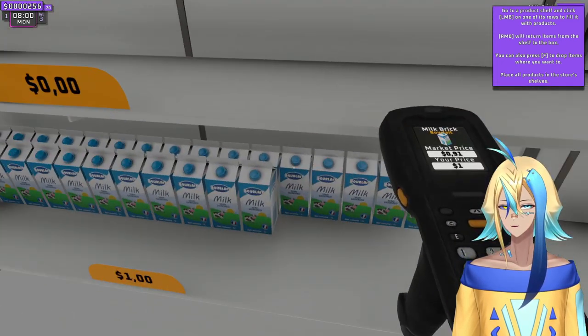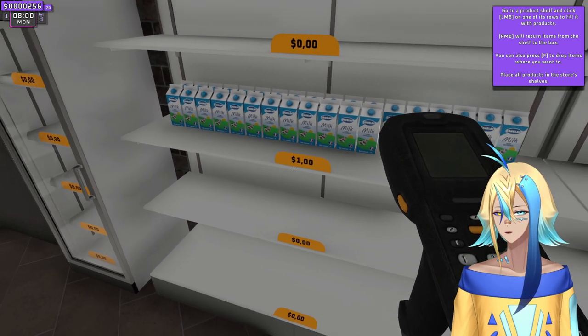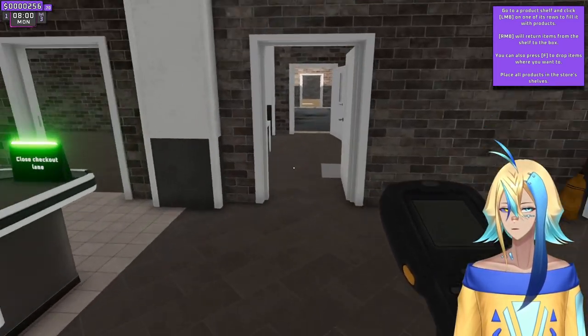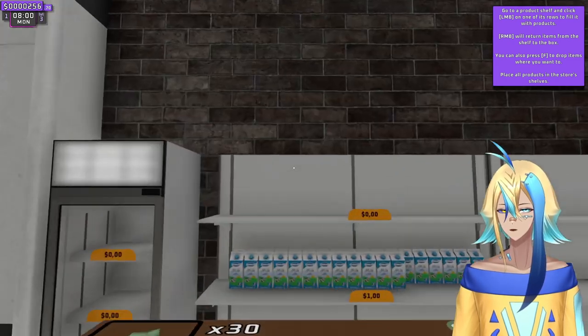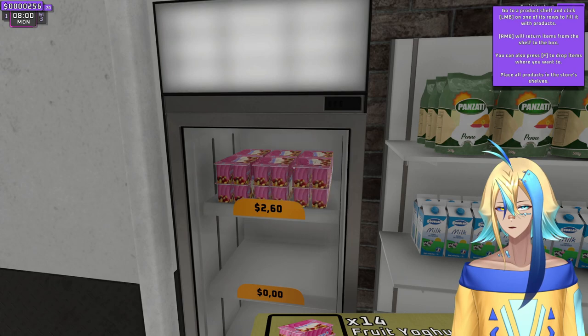Why does that look like a thousand dollars? It's not a thousand dollars — it looks like one hundred dollars but we're missing a zero. It's one dollar, missing a zero. That's very weird. You have to pick it up, then go to the shelf, and then place them. I put some pasta. There we go.